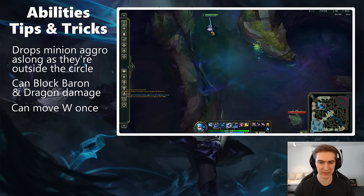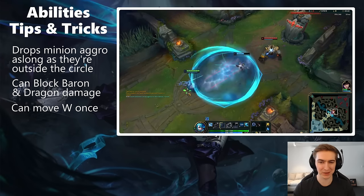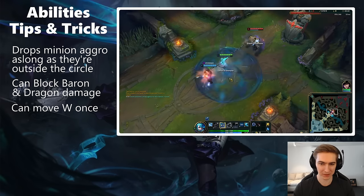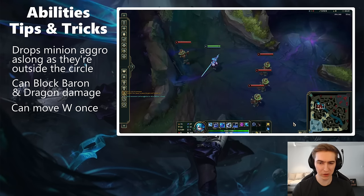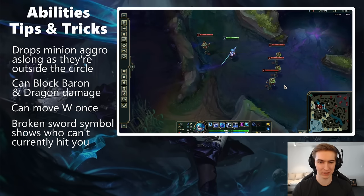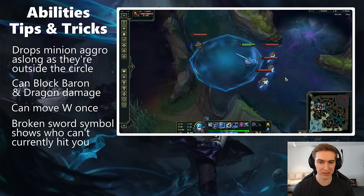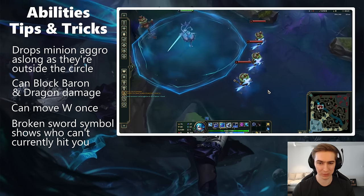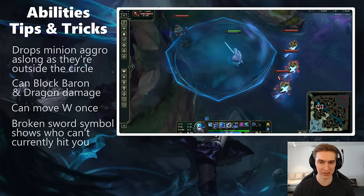Be careful when leaving your W — you can only move it once with the recast. Also note that while W makes you untargetable, it doesn't protect your teammates — so if you block a hook or Caitlyn ult, it can still hit the teammate behind you. When you cast W, every enemy champion outside the circle gets a broken sword symbol on them, meaning they cannot currently damage you unless they already have a damage-over-time effect on you. Once they walk into the circle that sword disappears, which is useful for identifying if someone is standing right on the border of your W.